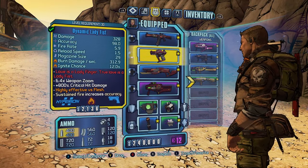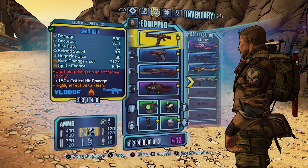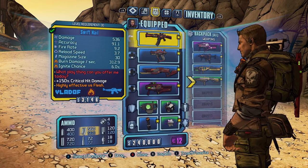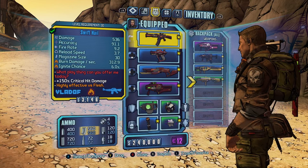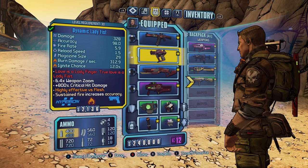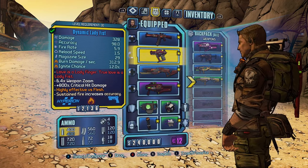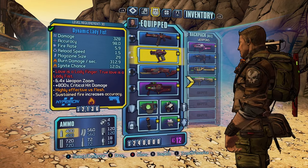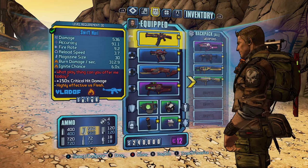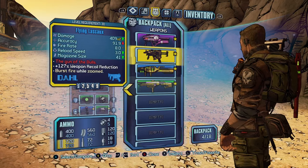Pretty much what happens is every Vault Hunter gets a unique item that they start off with when you have the Lilith DLC and start at level 30. What I've done is gathered all the weapons from every Vault Hunter, and you can either duplicate them to your other characters or quickly drop them to a second controller. I also have a duplication guide in the description covering how to duplicate weapons in Borderlands 2.